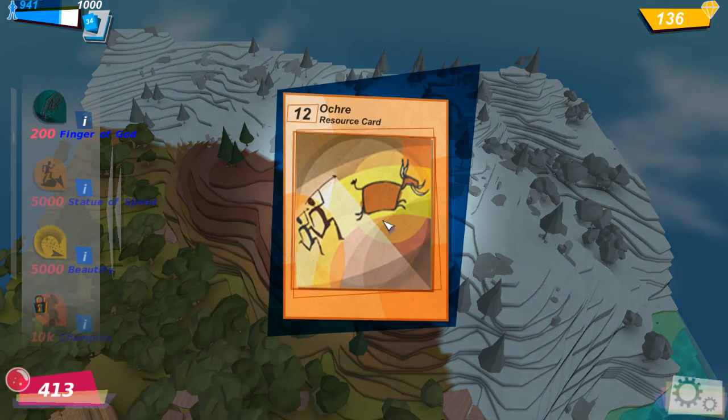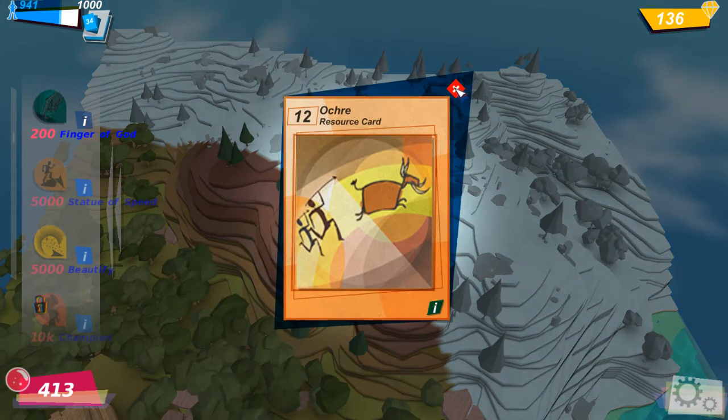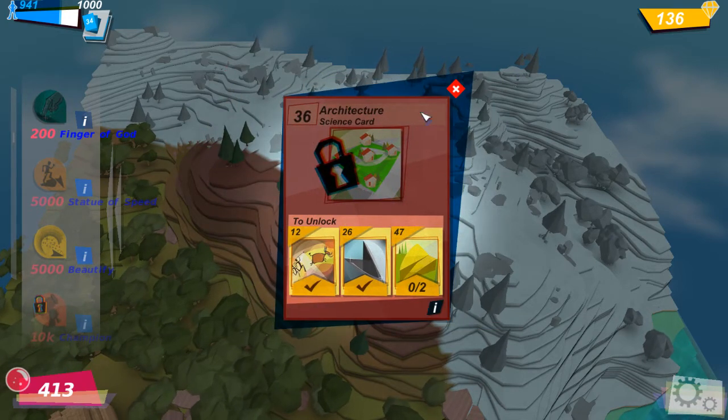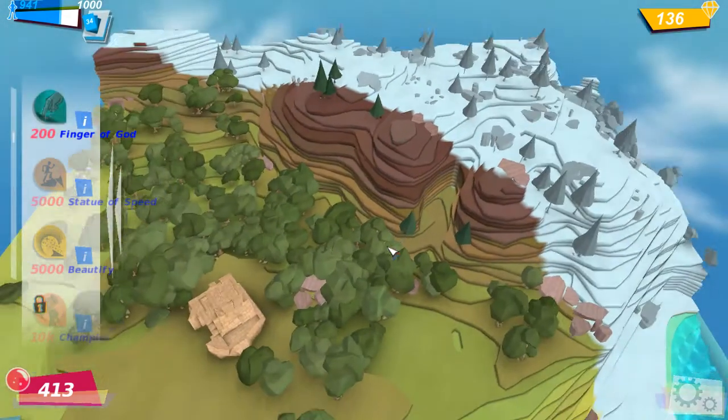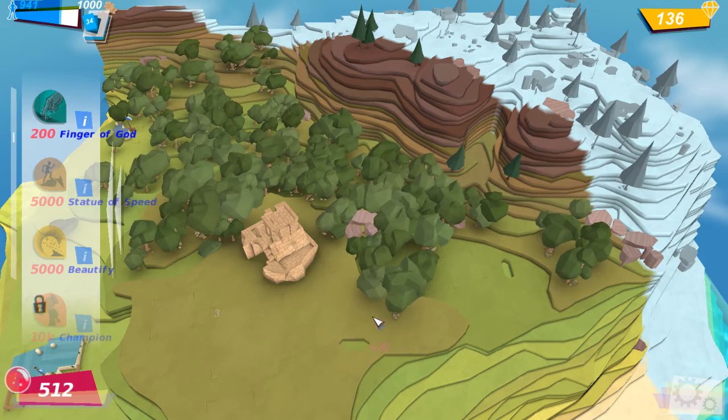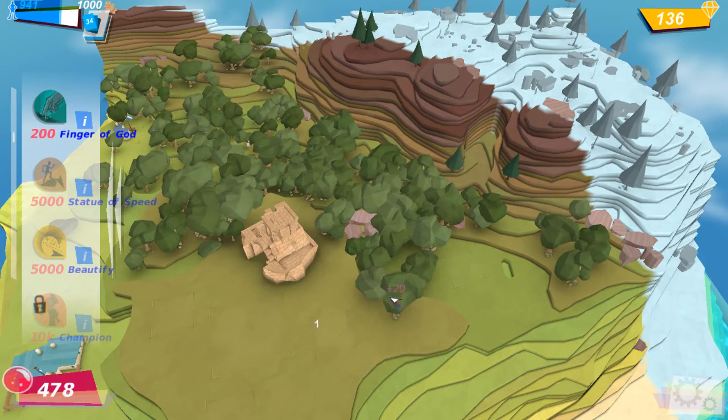What is this? Ochre — it's a resource card. I needed ochre for architecture. So now we need two more sandstone to unlock architecture, but we're getting there. Whatever that is that I'm hearing is really freaking creepy, and the developers need to take it out unless it's meant to be creepy.